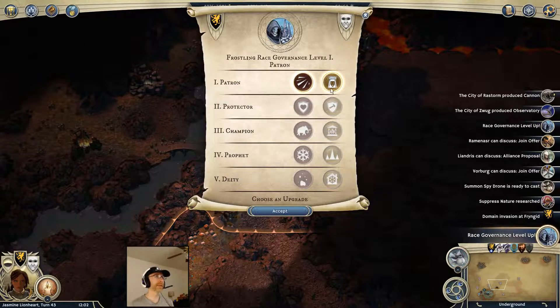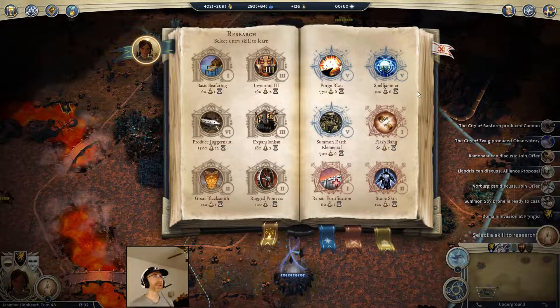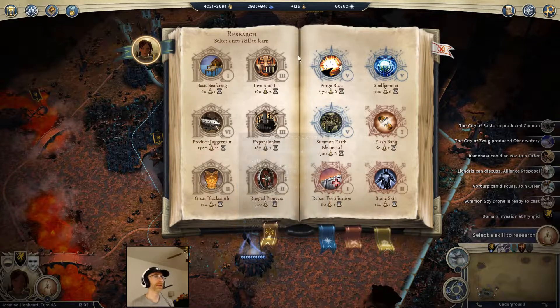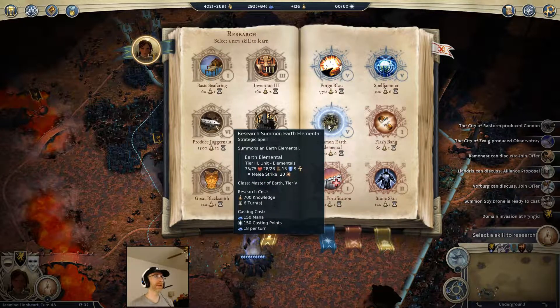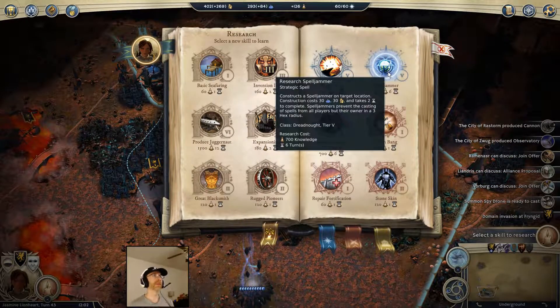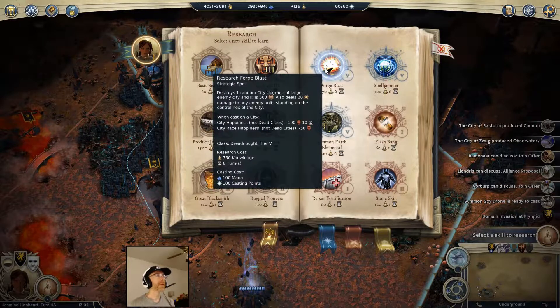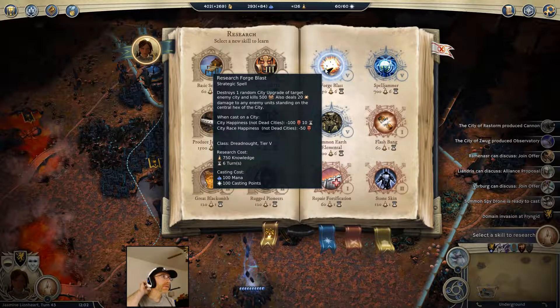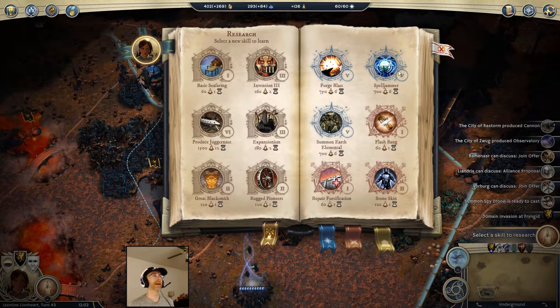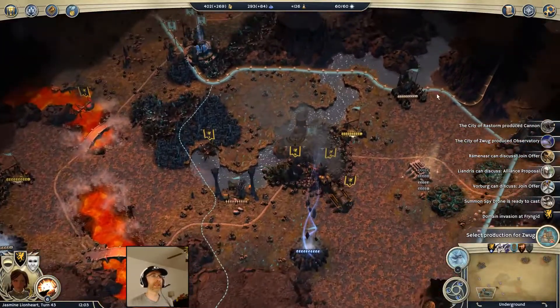Another fairly useless race governance - we'll just accept that and take the economic one. Suppress nature is next, spell jammer after. In this situation I want to research one of the two dreadnought ones. I think Forge Blast might be the way to go. I don't really see Spell Jammer being that useful because I'm up against a warlord and a dreadnought - spells aren't going to be a big deal. If Artica was still in the game maybe, but I see Forge Blast as having more potential here.